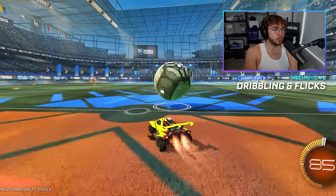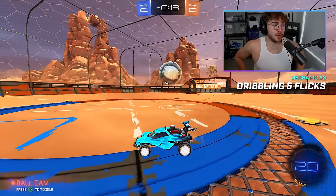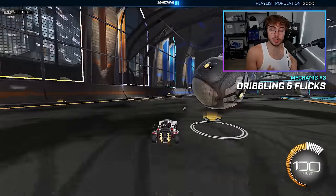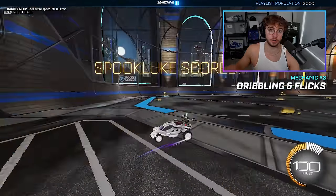Now I know what you're thinking — Luke, I know how to dribble. I've put the ball on my car in free play and I know how to flick it, but whenever I dribble in game, it doesn't work. If that sounds like you, you may have a problem with your catches. Catches are what you need to do to slow down the ball in game and gain control before you start your dribble.